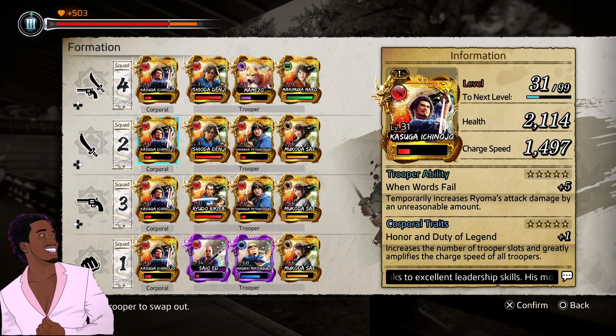For the first slot you're going to want Kasuga. The reason you want Kasuga in your corporal spot is he temporarily increases attack damage by an unreasonable amount. In the corporal trait, he increases the number of trooper slots, which is very important — that's the only way to get four. Not only that, he amplifies the charge speed of all troopers. He is essential. As you can see, I have him in all of my slots no matter what it is — wild dancer, swordsman, gunman, brawler — all essential.